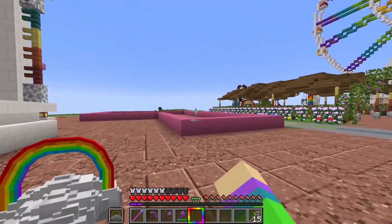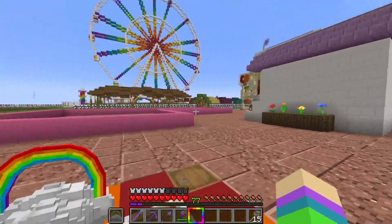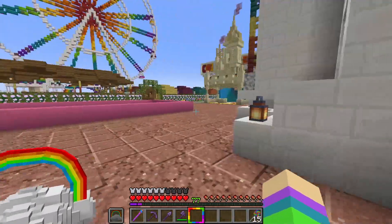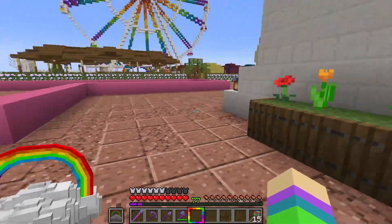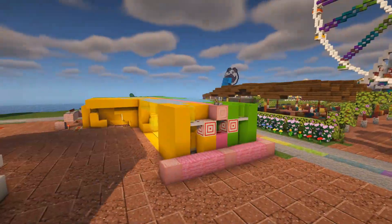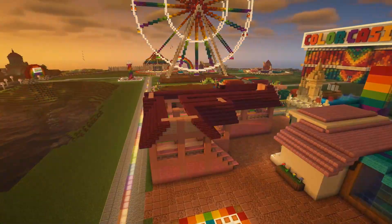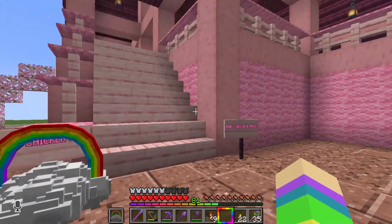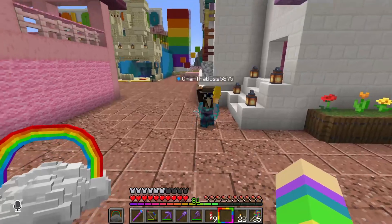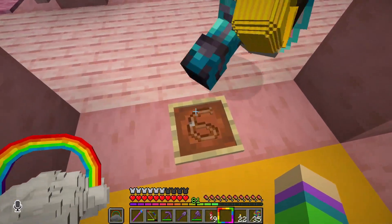We have one more building to build before we're finished with the game area, and I probably saved the best for last because it's the biggest building. Welcome to the chicken race. We've got Seaman here and we are going to race some chickens. We've got a cool little building with two areas containing chickens and leads.